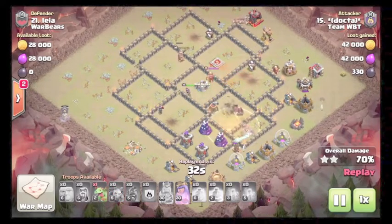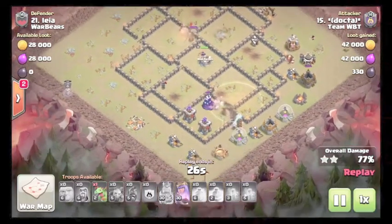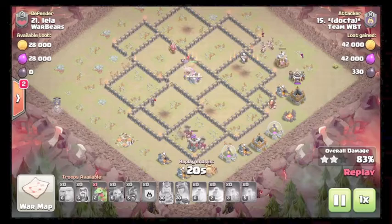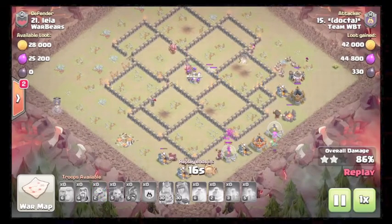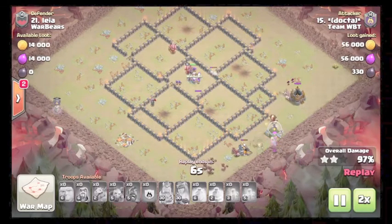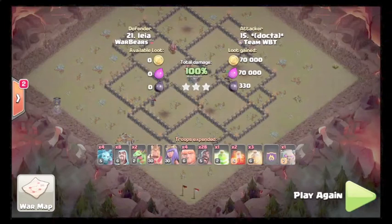Poisons the king — king is gonna get killed by the queen. Hogs are still going, taking out the last couple defenses. Giants still walking around the base. Queen gets the king kill and we're going to times two. Good attack by Dox.